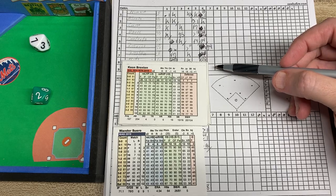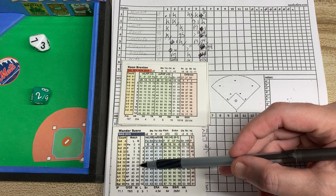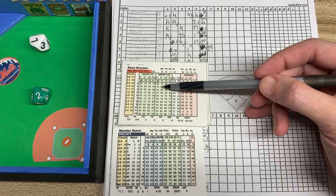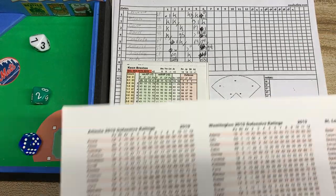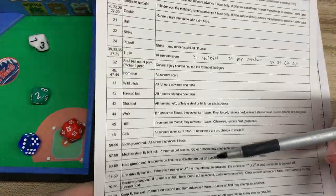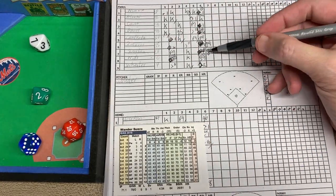We're back to the game. Keon Broxton is up and we rolled a 27 against a righty. A 27 is going to be to the shortstop — up to 23 would be the third baseman, and between 24 and 32 would be to the shortstop. We're going to check the shortstop. The shortstop for the Nats is Turner, who is a 4. So to the infield it's an 11 minus 4, which is a 6. We're going to roll a d20 — it's an 18, so that's going to be off of the shortstop.